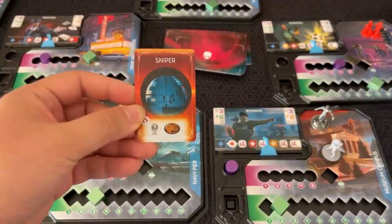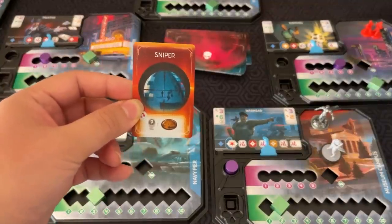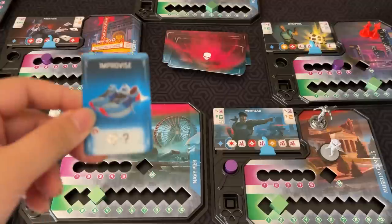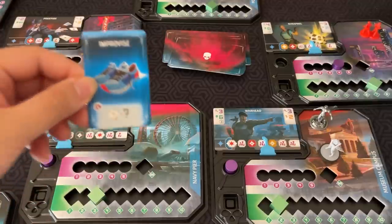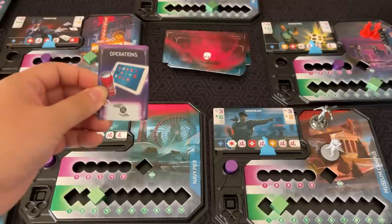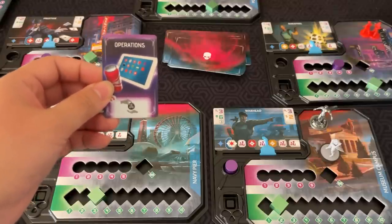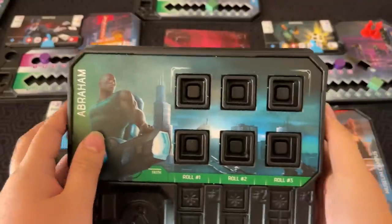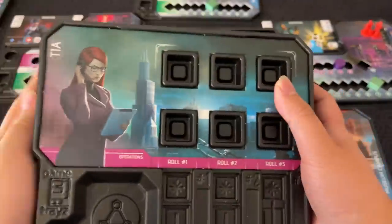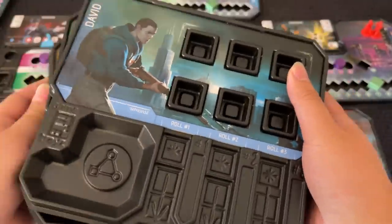Sniper lets you place a sniper token on any district, and then that character can use dice as if they were also in that district. Improvise lets you change one die result of any die. Operations lets you give a plan token to any other player from the supply, and they can use it that same turn if they want. The other characters are Abraham, Megan, Tia, Cody, and David.